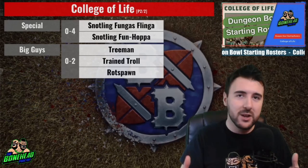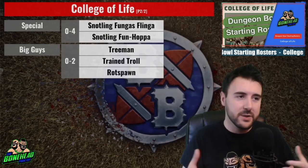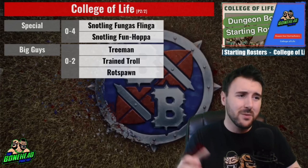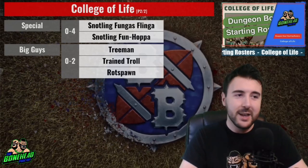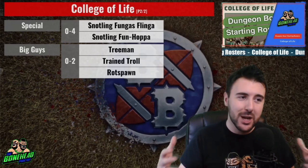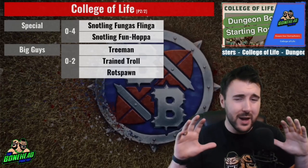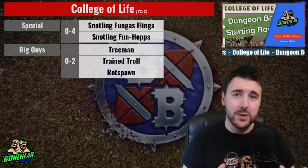Rot Spawns are going to be amazing in any tunnel — two of them make insane goalkeepers for your end zone. Spread them in a corridor: Strength 5, Tentacles, Foul Appearance. They are going to be an absolute nuisance and do a beautiful job of gumming up a corridor. Train Trolls give you an extra option — not as good at throwing as Treemen, but cheap at 115k for Strength 5, and as Train Trolls, their Loner is a 3+.